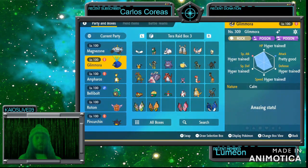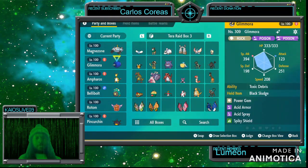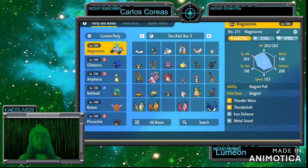Another good choice in my opinion would be Glimmora. Glimmora would be a great choice. The moveset I have for Glimmora is Power Gem, Acid Armor to increase defense, Acid Spray which decreases special defense, and Spiky Shield along with Black Sludge to help heal.